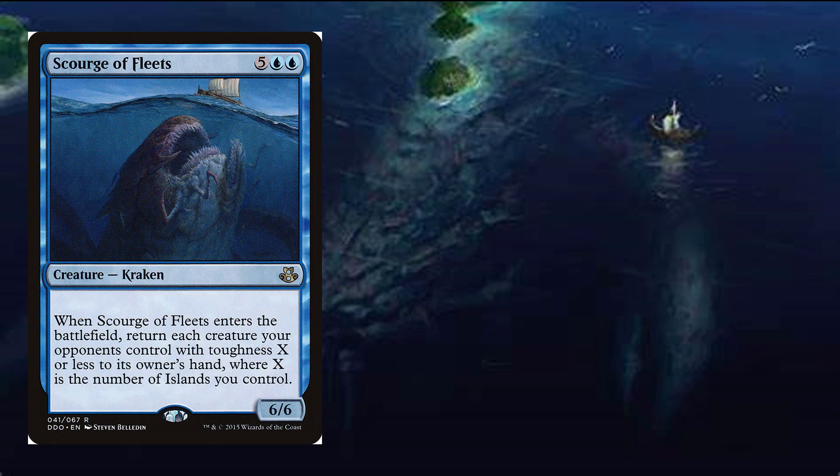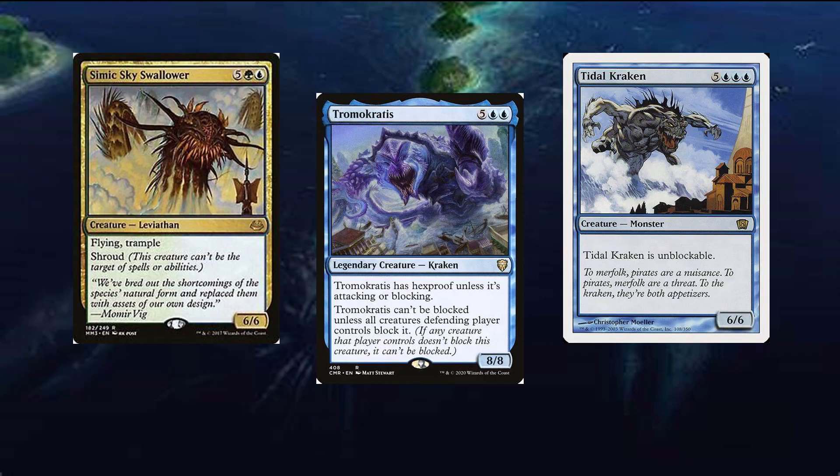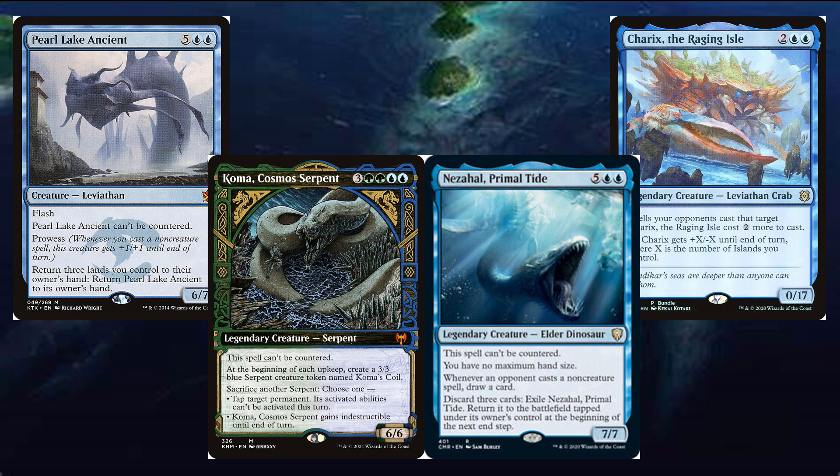Scourge of Fleets can bounce board states. Tremocritus, Simic Skyswallower, and Tidal Kraken make great attackers. Pearl Link Ancient can be threatening with prowess. Coma Cosmos Serpent is a game taker in many ways. Nezahal, Primal Tide draws loads of cards, and Charix the Raging Owl makes a great blocker and a valuable attacker with the right mana.